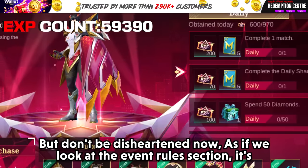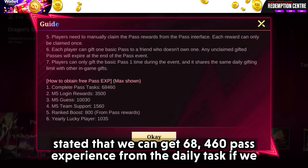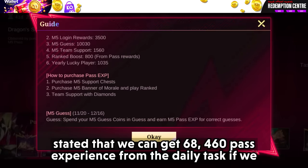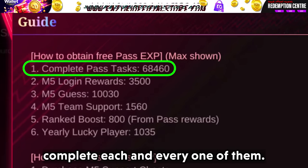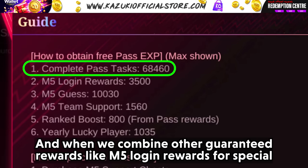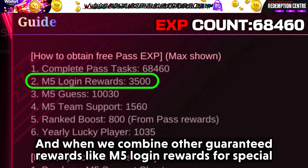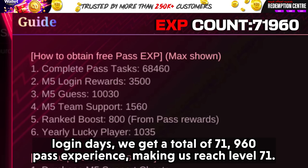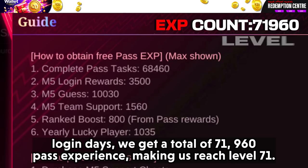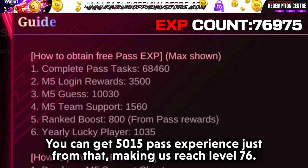But don't be disheartened — if we look at the event rules section, it states that we can get 68,460 pass experience from the daily tasks if we complete each and every one of them. When we combine other guaranteed rewards like M5 login rewards for special login days, we get a total of 71,960 pass experience, making us reach level 71.